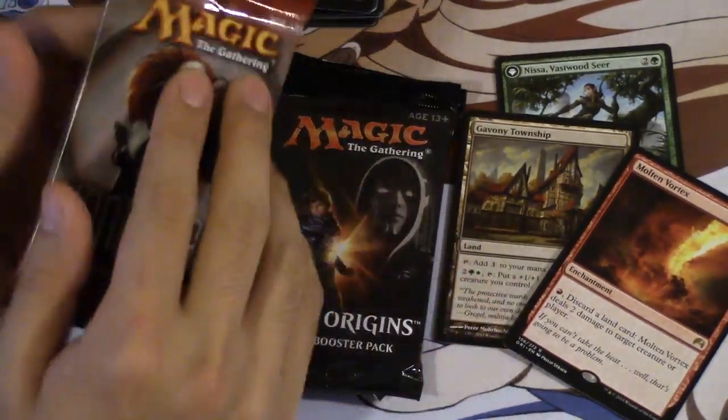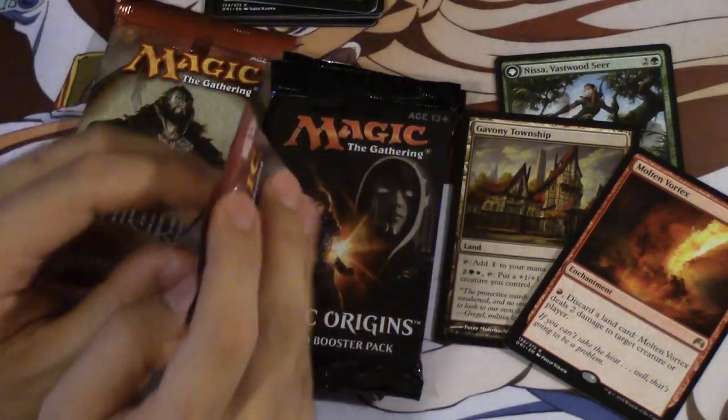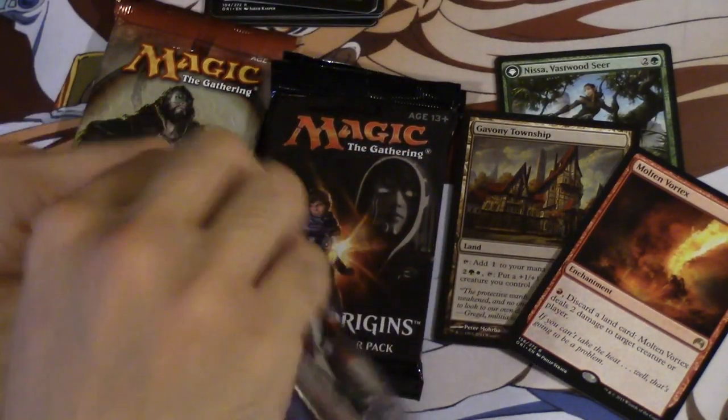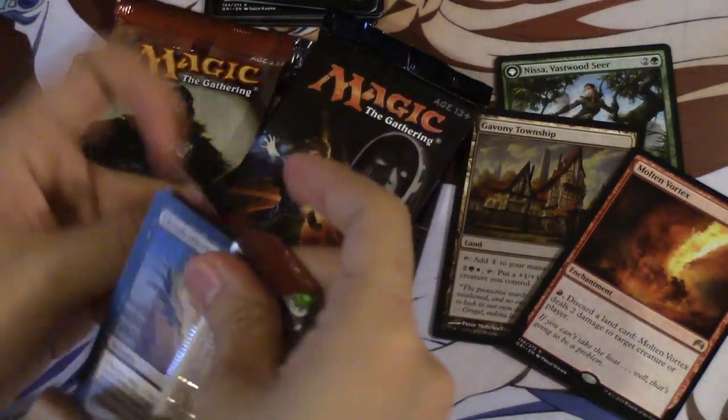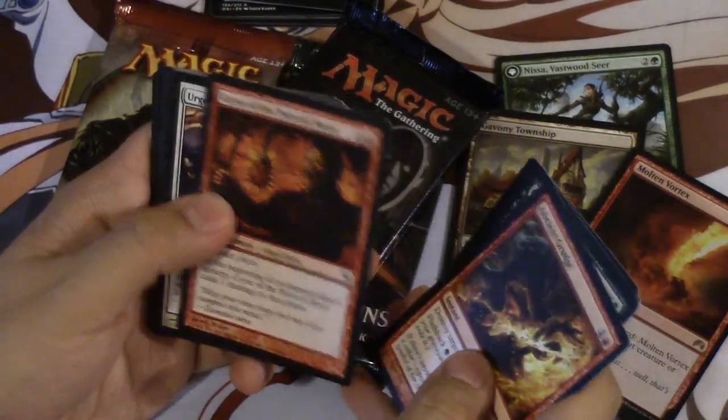Hey guys, so we're gonna keep opening expensive packs or hard-to-find packs and this will be Innistrad Path 2. Our first pack was Township, which is an okay card. Doom Traveler, one of my favorite cards of all time. Ancient Grudge, love that card.